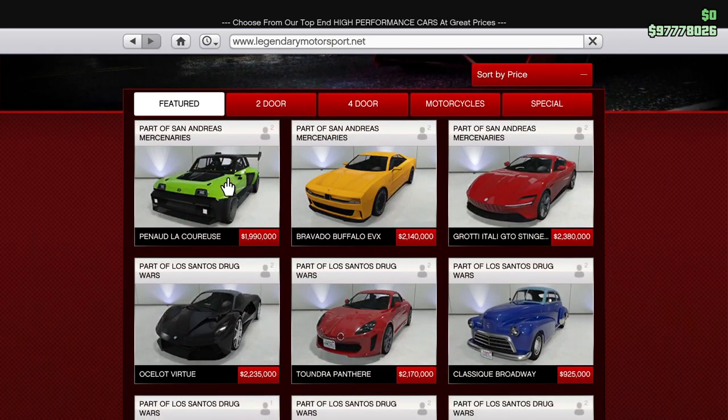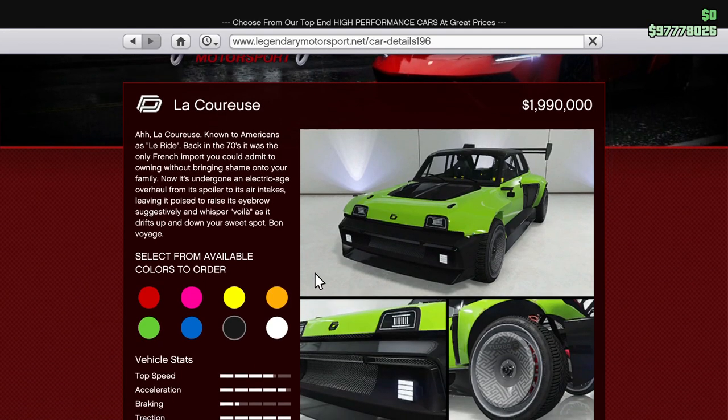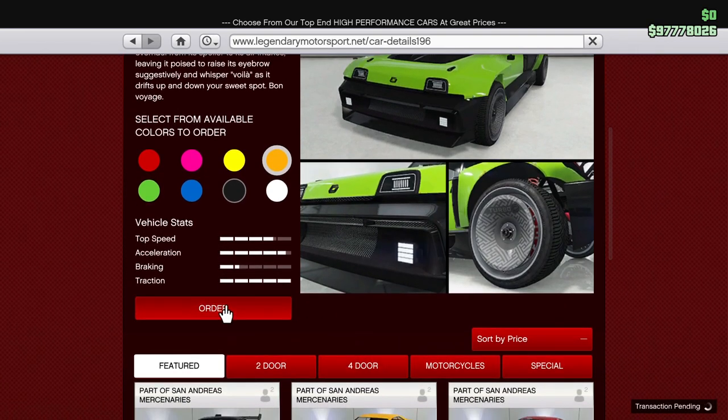I don't know how you say this. Known to Americans as Leride back in the 70s, because it was the only French import you could admit to owning without bringing shame onto your family, it's now undergone an electric age overhaul — from its spoiler to its air intakes, leaving it poised to raise its eyebrow suggestively and whisper 'voila' as it drifts up and down your sweet spot. Bon voyage.